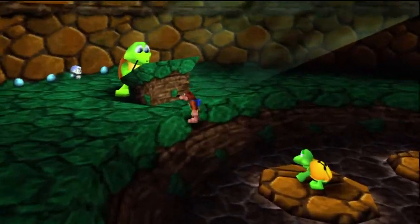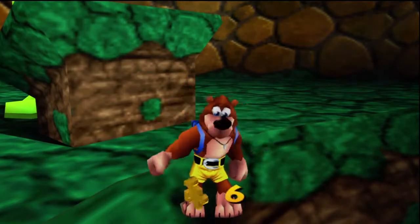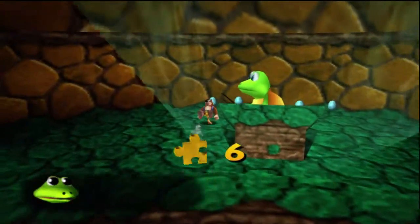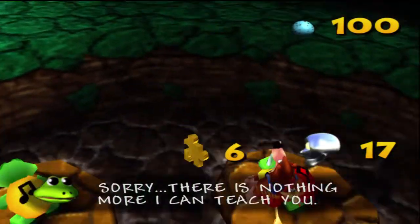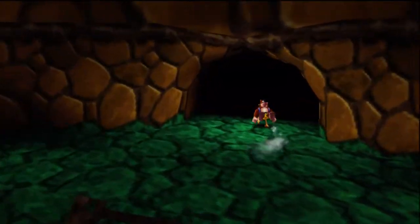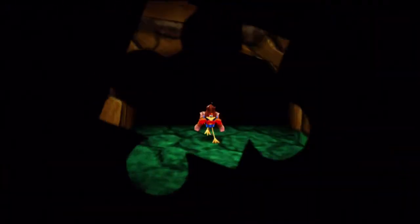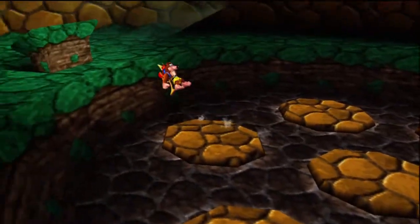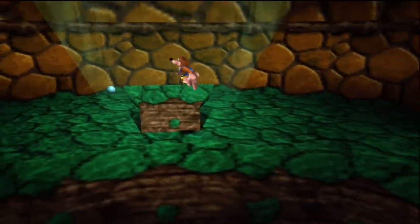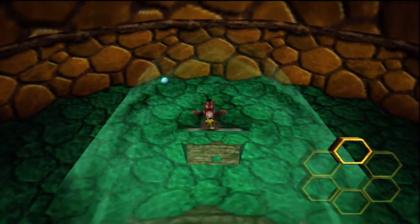You might think we're done here but we're actually not. First of all, there's a Mumbo token obviously right behind him, which I probably would have forgotten about, so I'll just grab that. And what we're going to want to do is leave and then come right back in here. Now that we've done that, everyone's gone and we're going to jump on this podium and do a backflip. And look at that — first honeycomb piece of the level!